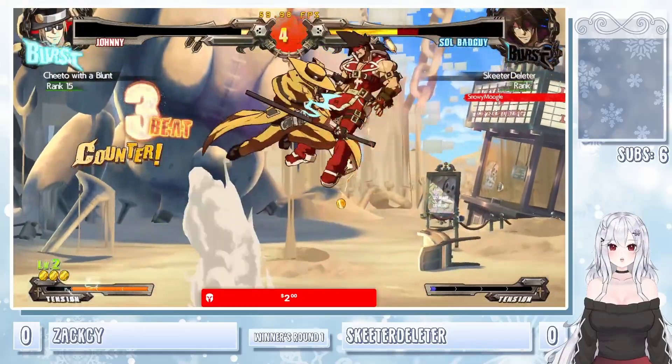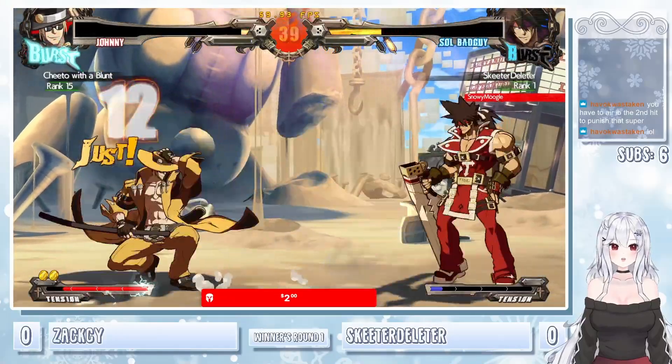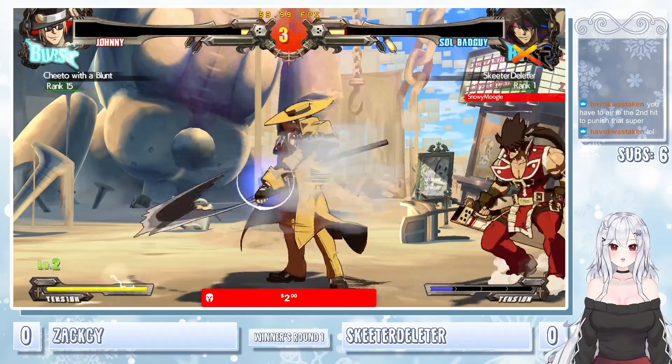No wild throw. Big missed Finer starter. Here we go — you have to IB the air second hit. What the hell? Okay, 5H starter. Reset with the air throw. Set up the mist, trying to get the unblockable — air throw right back in there.